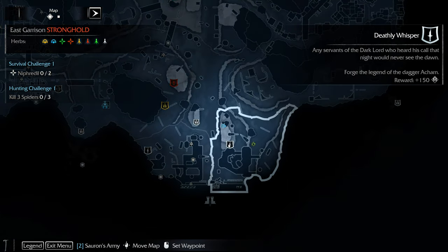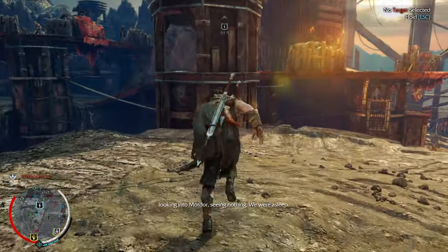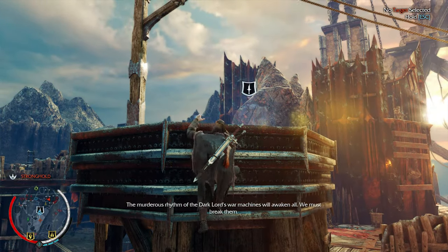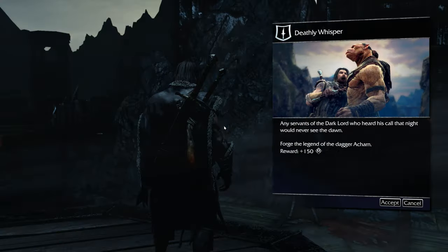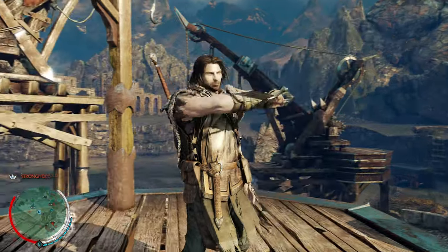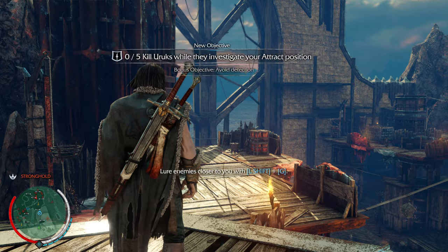We've got some intel and the side quest — Deathly Whisper: any servants of the dark lord who heard his call that night would never see the dawn. For years we stood on top of the Black Gate looking into Mordor seeing nothing — we were asleep. A murderous rhythm of the dark lord's war machines will awaken all — we must break them. Stealth kills — kill Uruks while they investigate your distraction. Avoid detection.